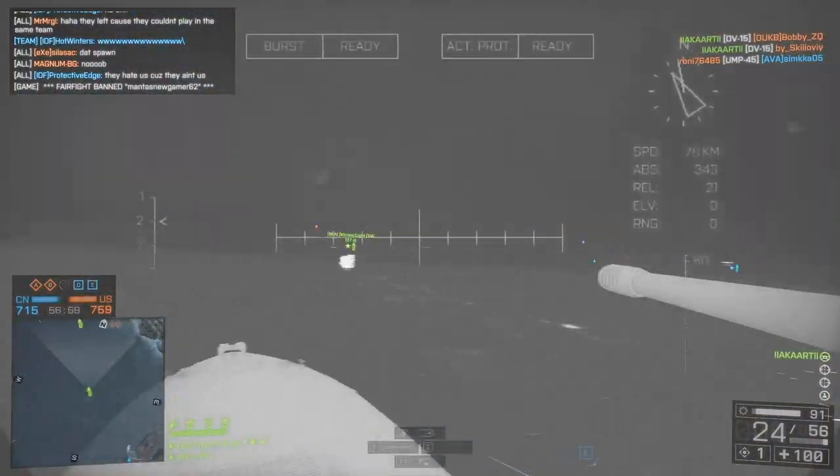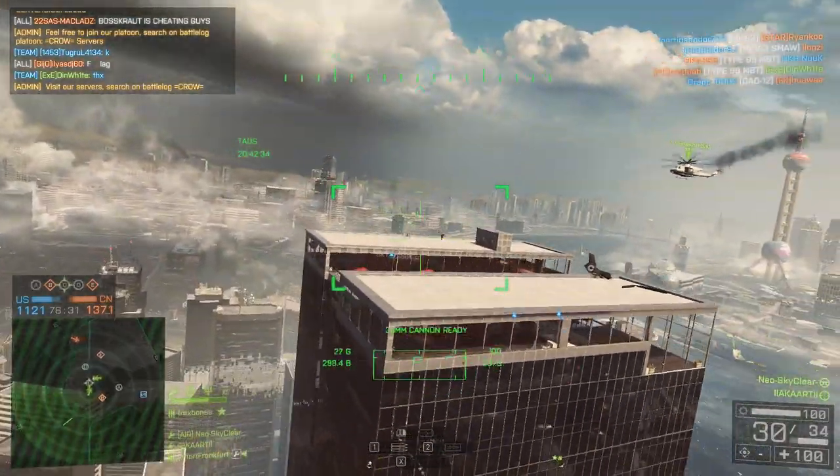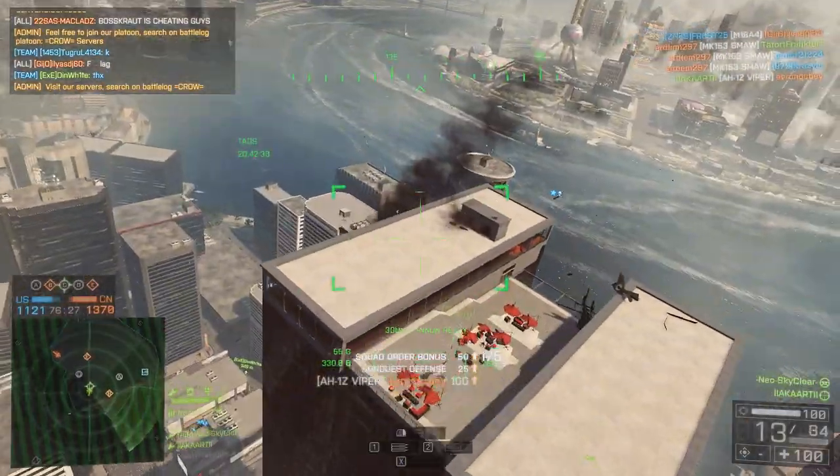Personally I'd recommend firing a TV missile to catch them off guard, but what you could do is fire your primary first and wait for their APS to go up, because your TV missile will go through it — though that's completely up to you depending on what map and position you're in.